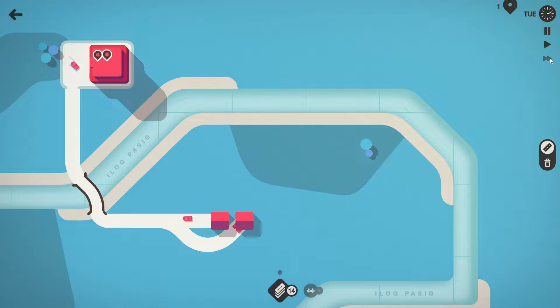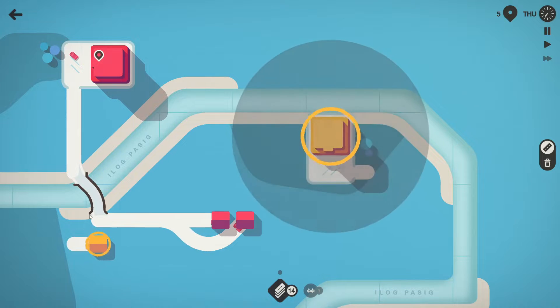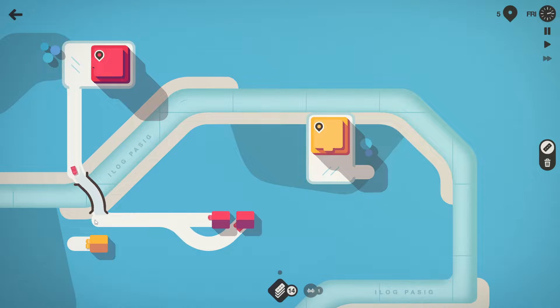You can speed things up here or with the arrow keys. You have limited resources — limited number of roads, limited number of bridges, limited number of roundabouts, stoplights, etc. And if you remove something, you have to wait until everybody's taken their journey on that before you can recover that piece.